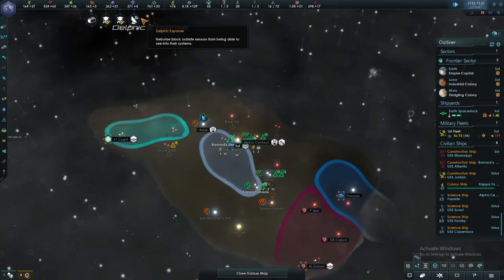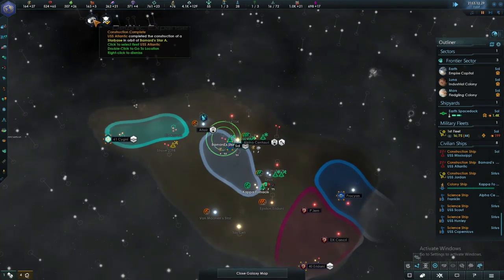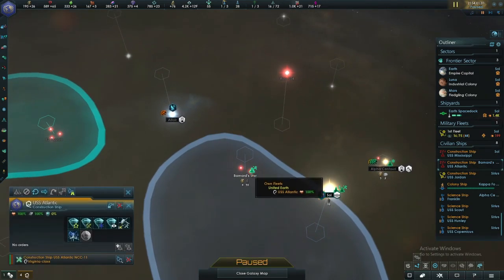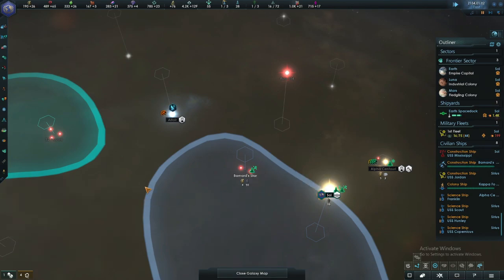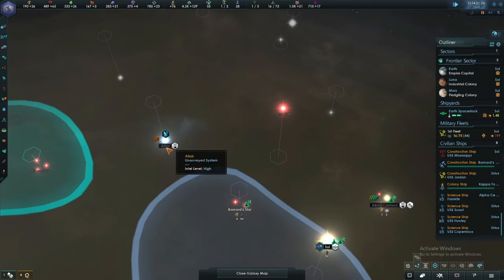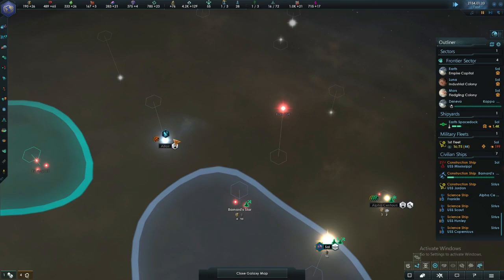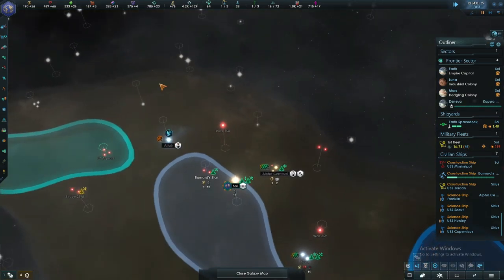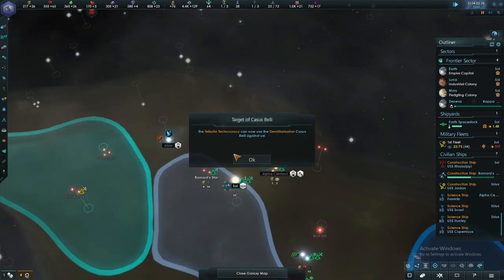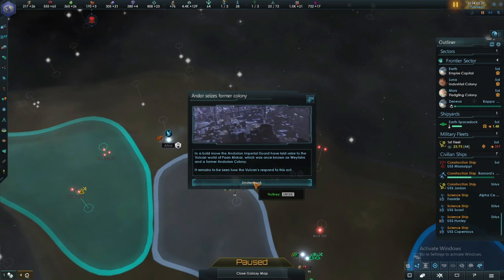You need to build that there. As the Federation we will not be getting involved in any minor primitive civilizations — the most we'll do is build an observation deck in orbit. I know there is an option to lift primitives to member worlds, but I'd rather have the Andorian or Vulcan former colonies.